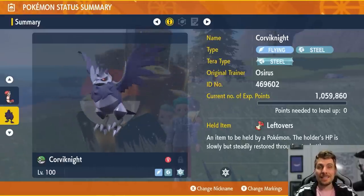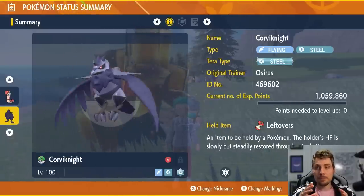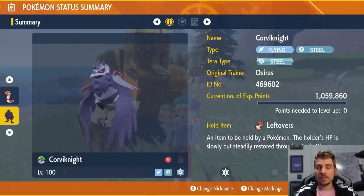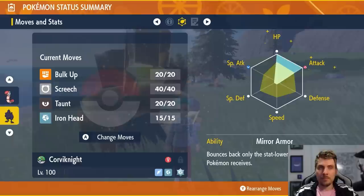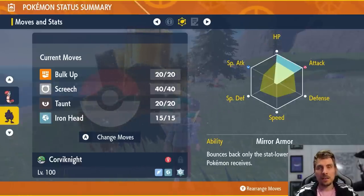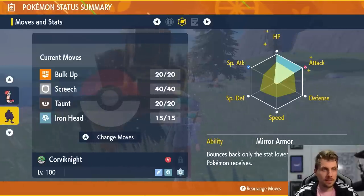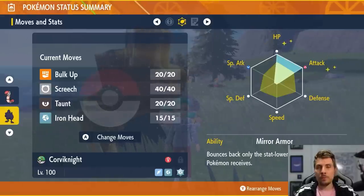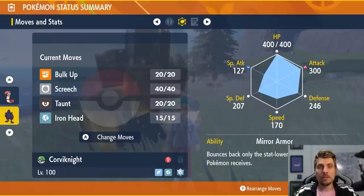The next Pokemon that can be brought against both Sylveon and Garchomp is Corviknight — a Flying and Steel type with a Steel Tera type. We've given it Leftovers and an Adamant Nature with 252 HP and 252 Attack EVs, the rest in Special Defense for a bit more stability against Sylveon, with the Mirror Armor ability. The moveset is Bulk Up, Screech, Taunt, and Iron Head.